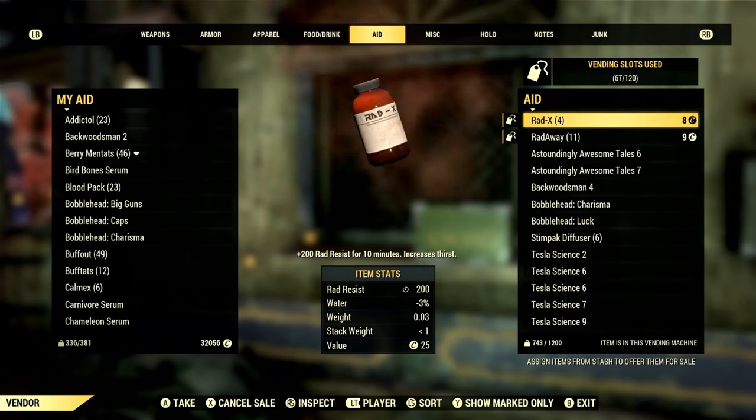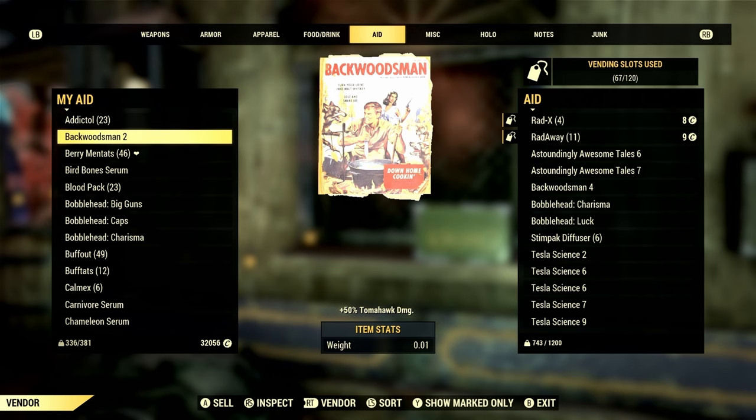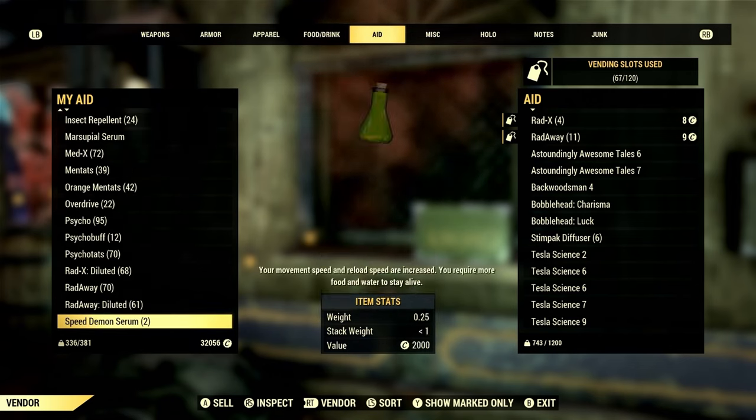Tip number six: pricing. Price your items accordingly. If your stuff is way overpriced, no one will buy it.